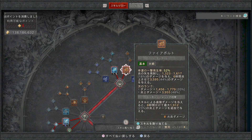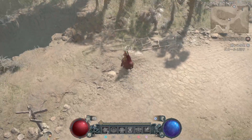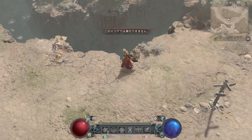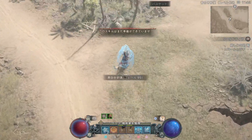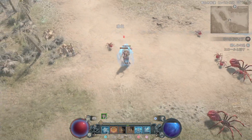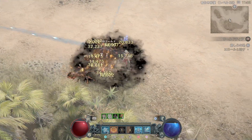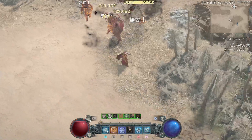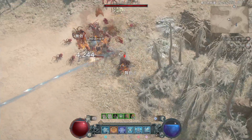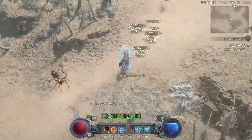アイスシャードで通常攻撃を与えると、敵に霊気ダメージを与えるだけでなく、敵が炎上した状態になってくれます。氷の攻撃なのにもかかわらず炎上ダメージが乗る形になりますので、非常に有効です。